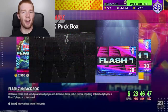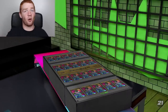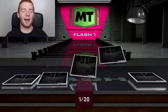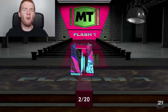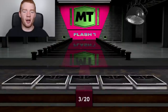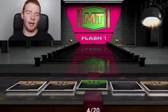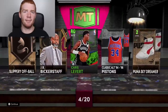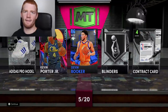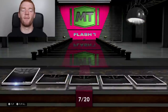Looks like it's time for our final 20-pack box. If we pull something good I might do another one, so 2K, if you want to juice my packs real quick, put some Galaxy Opals in it. Pack number one — not good. There's no way we go two 20-pack boxes without a shake, is there? On my dry days my pack luck is so bad. I think I pulled like three Kevin Porter Jrs. Finally we get a shake!